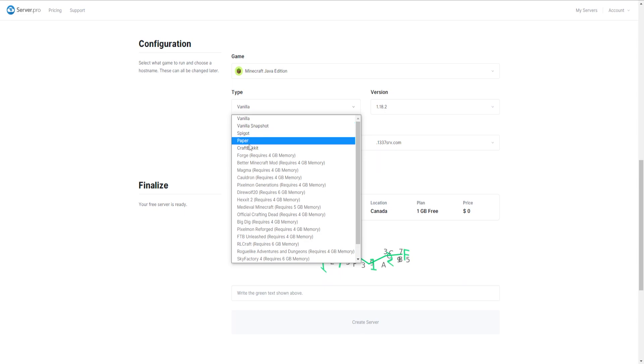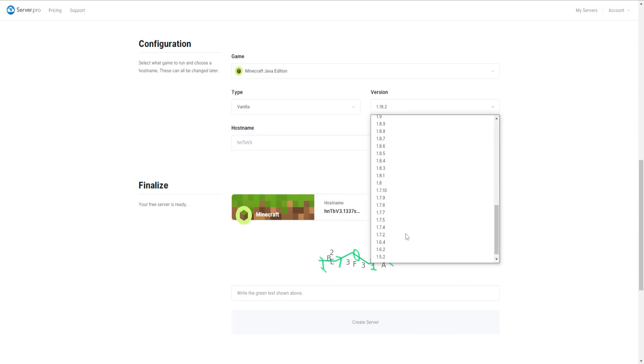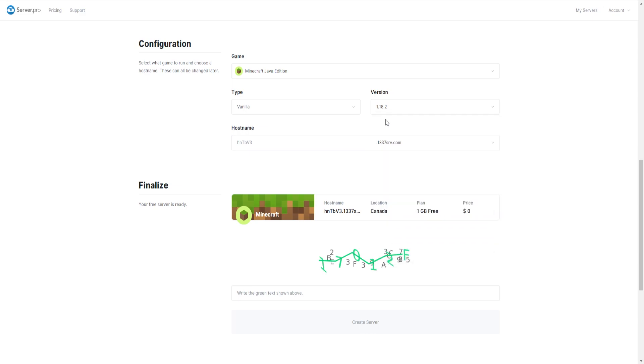You can choose the type of Minecraft: snapshot, Paper, Spigot, or CraftBukkit. Mod launchers appear to be all greyed out, so you can't use those. You can have plugins if you want. Over here you can choose the version — they go all the way from 1.4.7 up to 1.18.2, which is the one I'm going to select.